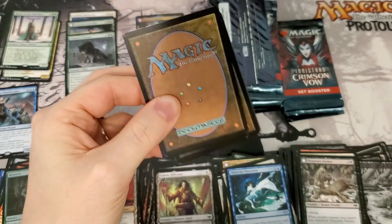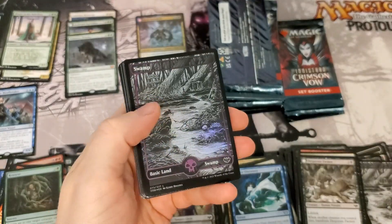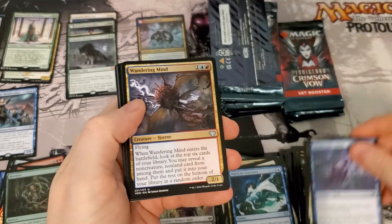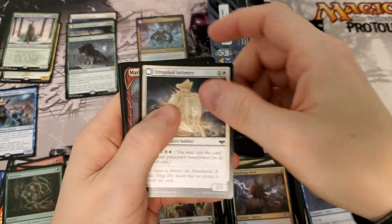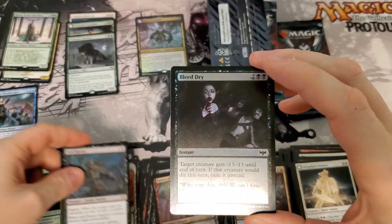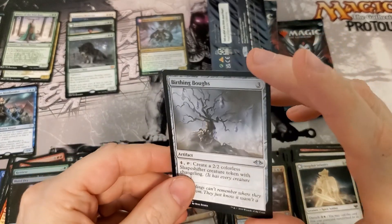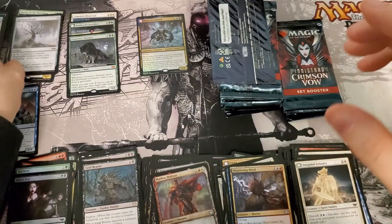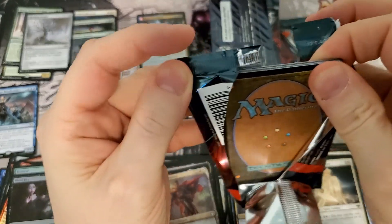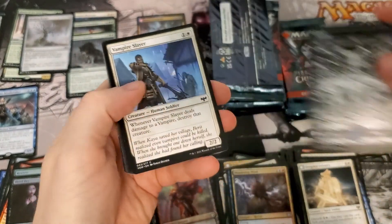Edgar — get my galoshes. Nice foil swamp. Uncommon, Graph Reaver. Bleed Dry — that was a good one. I don't think that's worth anything honestly. We'll take a look though. It is from Modern Horizons 1, so it is kind of expensive now.